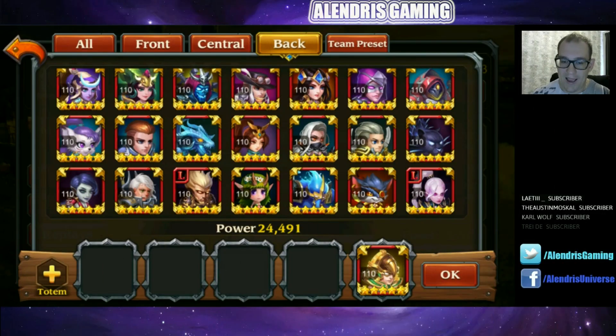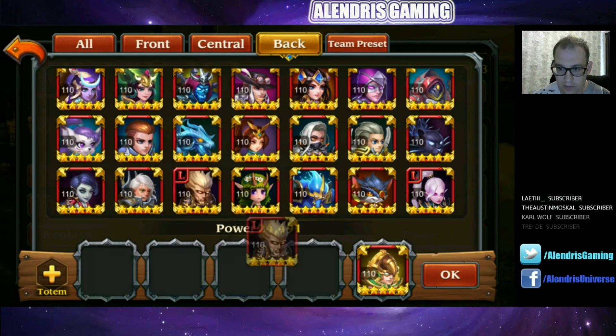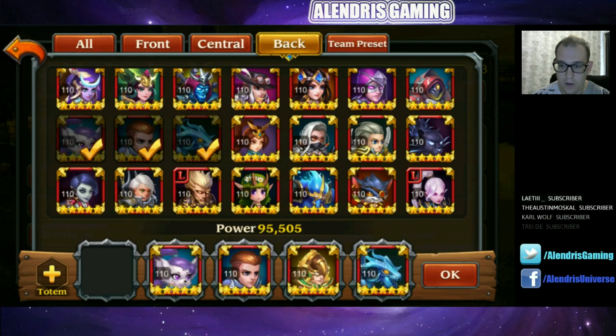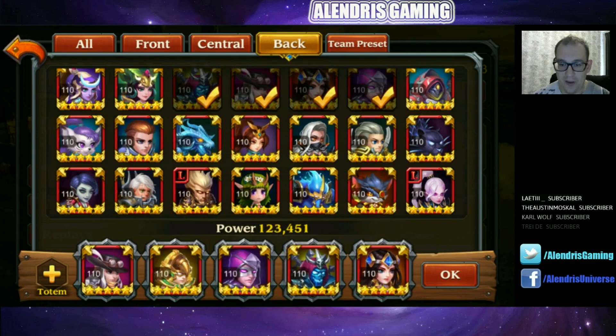Desert Eagle is a backliner, so we will compare him with other backliners in the game. He seems to be positioned near the front of the back lane — pretty nice. Some heroes are in front of him, but he's pretty near the front of the back lane.